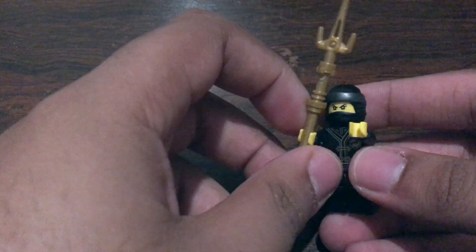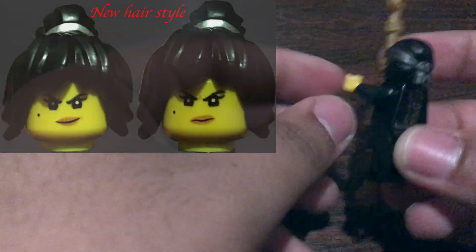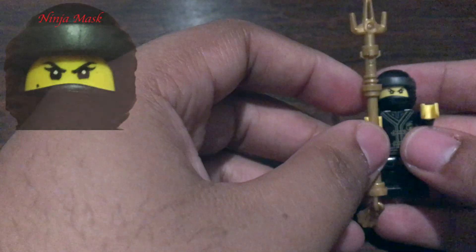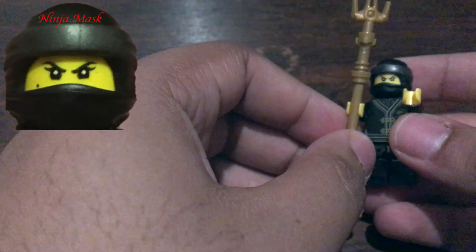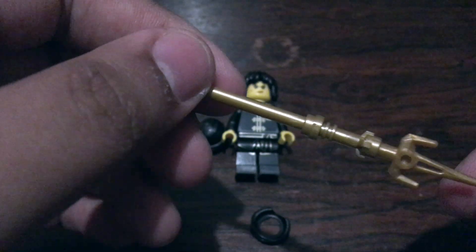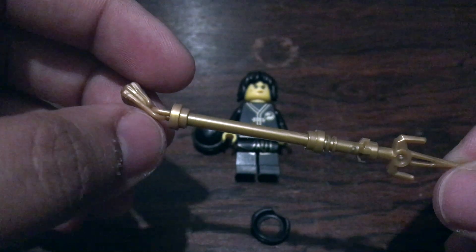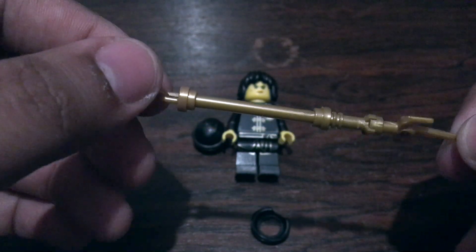In this magazine we get a Spinjitzu training suit Nya with the classic black and gold outfit that says Ninja on the back. This is the same design as the other Ninjas' training suits and brings a real nice team unity feel. Her golden weapon fits very well with the suit and works really well as a trident. I like the design because it goes well with the black and gold suit and brings a team unity feel, as the rest of the Ninja also have golden weapons with their costumes.